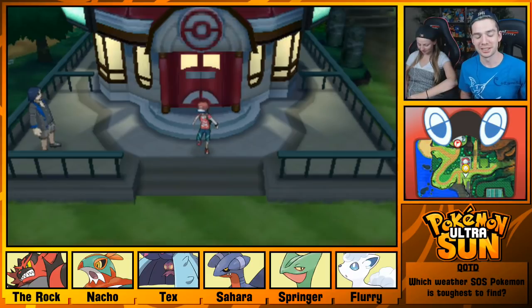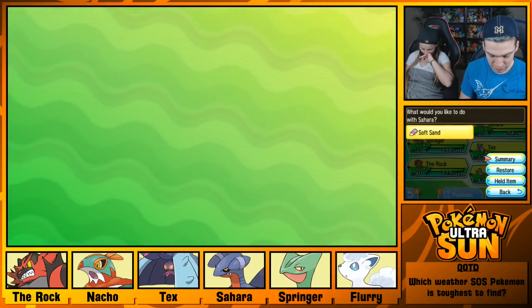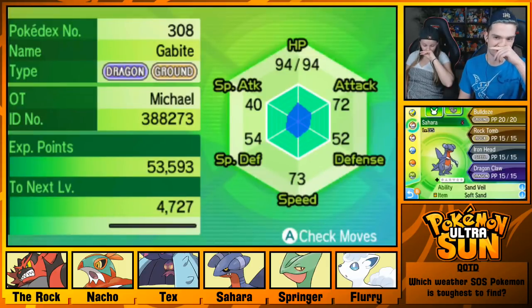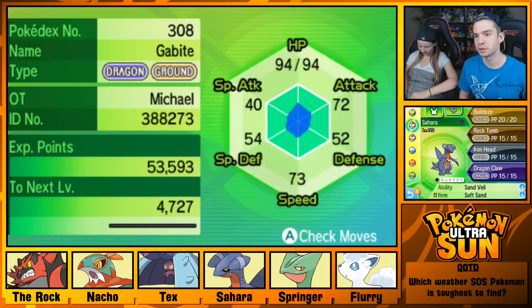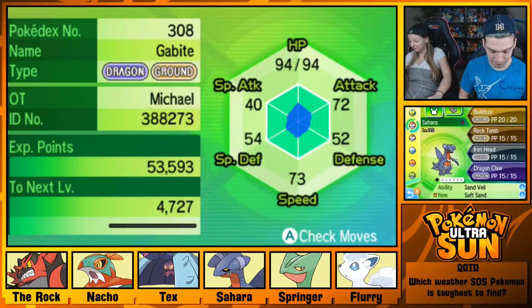As you saw, I caught the Gabite. I named it Sahara, after the Sahara Desert. I was hoping she'd have her hidden ability, but she did not. There's a pretty low chance of that. I changed up the move set — I taught her Bulldoze, Rock Tomb, Iron Head, and she already knew Dragon Claw. I did want to get unique balls for the team, but Timer Ball was the best ball for the situation — it was more important that I caught it. Meanwhile, Jubilee had an emergency — she was battling a Larvesta and only had her underleveled Pokémon she was trying to grind.